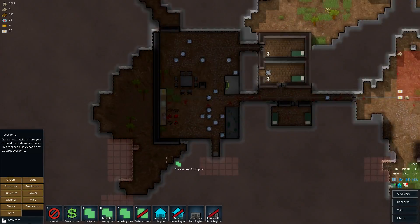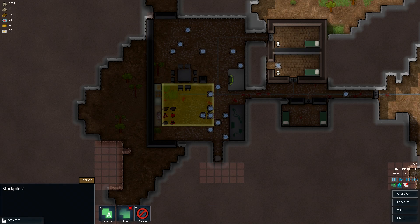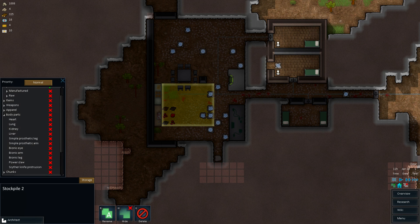Need a stockpile in here. Allow rotten — raw food? No apparel, no items. Corpses — animal corpses. Allow buried corpse? How do you move a buried corpse? Oh, we won't put the body parts in there.